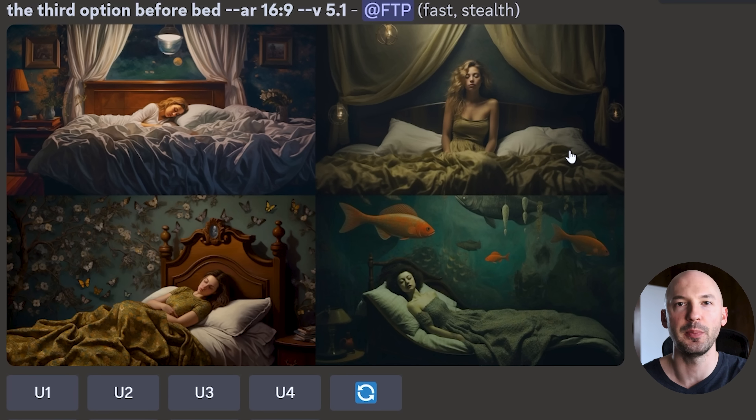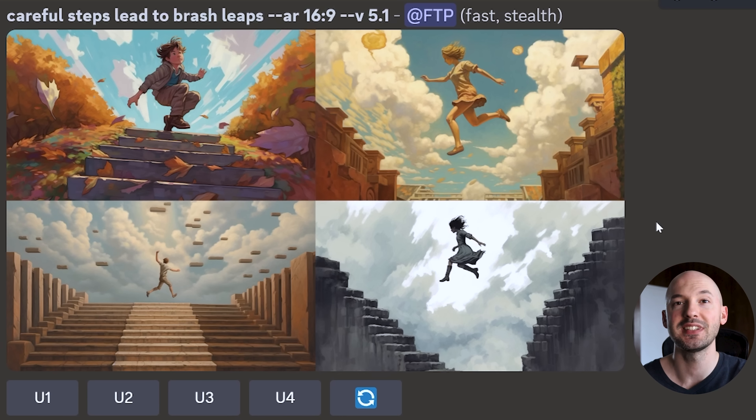'The third option before bed' — look at number 4, it puts her in this little aquarium with a painted feel, so nice. 'Careful steps lead to brash leaps' — I don't know what that means, I just made it up. Look how good these pictures are. Number 4 is unreal, number 2 as well — super pretty, and I love that point of view in number 1.